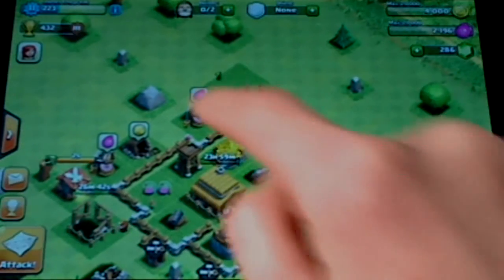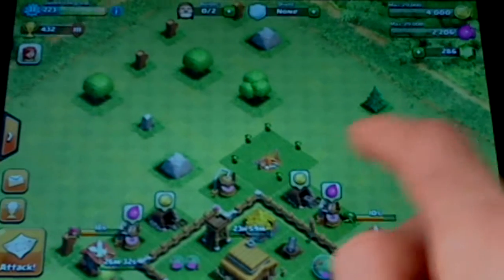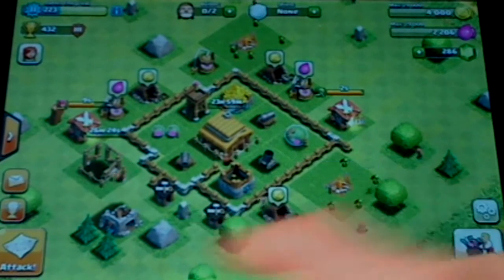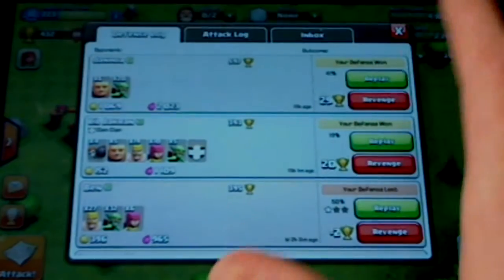Put our gold down to 4,000. What can we do with 4,000 gold? I'm going to upgrade the elixir collector. I forgot about that. I'm not wasting nine gems to finish that. Our video is only at 9 minutes 30 seconds, so let's just have some fun and review these defenses.